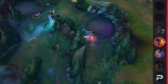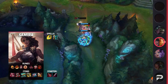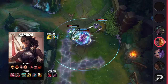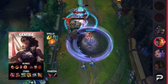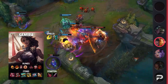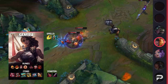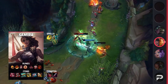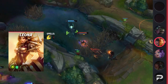For Samira, you're going to be taking Flash and either Cleanse or Exhaust as your summoner spells. Exhaust offers great dueling potential and shuts down burst damage, but we recommend Cleanse since the enemy can take Exhaust and make Samira borderline useless — enchanters often take Exhaust when facing Samira, and that's when you can take Cleanse. For your runes, you'll be running Conqueror, Triumph, Legend: Bloodline, Last Stand, Eyeball Collection, and Treasure Hunter. For your items, you'll be building Immortal Shieldbow, Plated Steelcaps, Collector, Infinity Edge, LDR, and finishing off with Death's Dance for healing or Guardian Angel for protection.